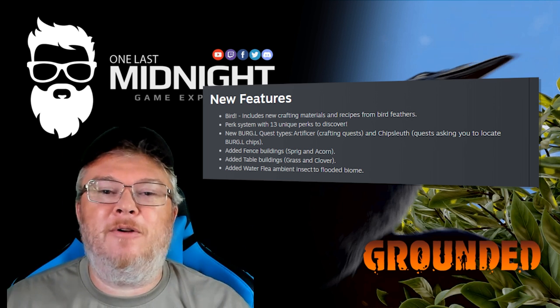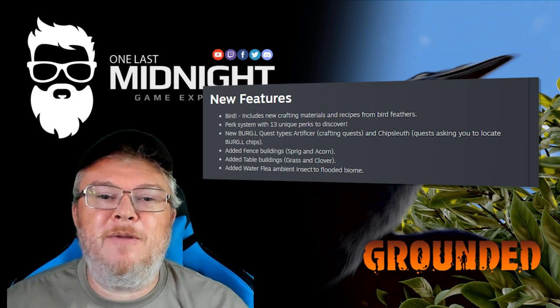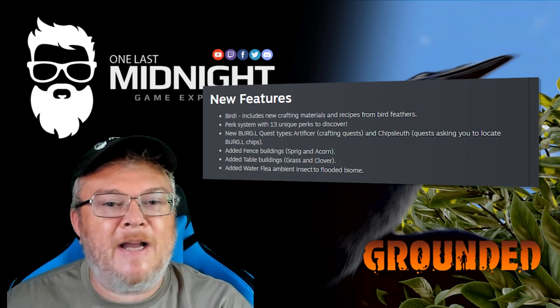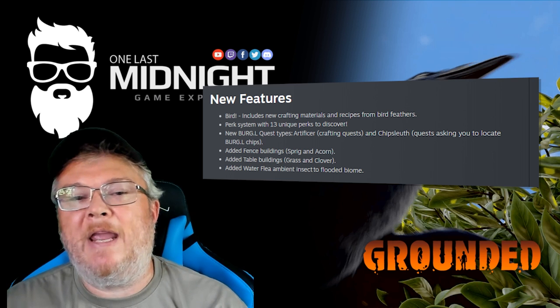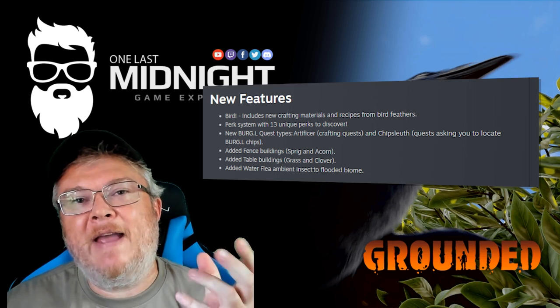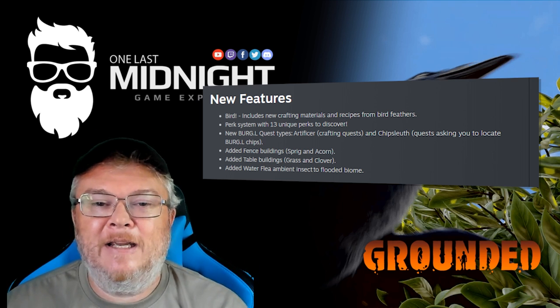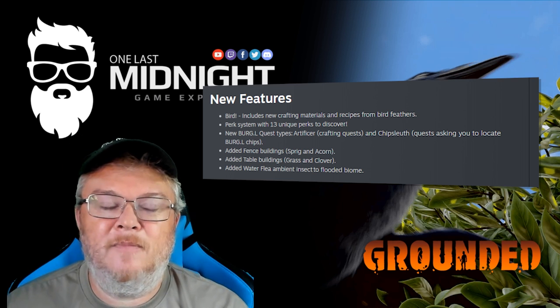There's a new perk system with 13 unique perks to discover, new Burgl quest types, and a chip sleuth which allows you to locate the Burgl chips. They've also added fence buildings, tables, and a water flea ambient insect into the flooded biome area.